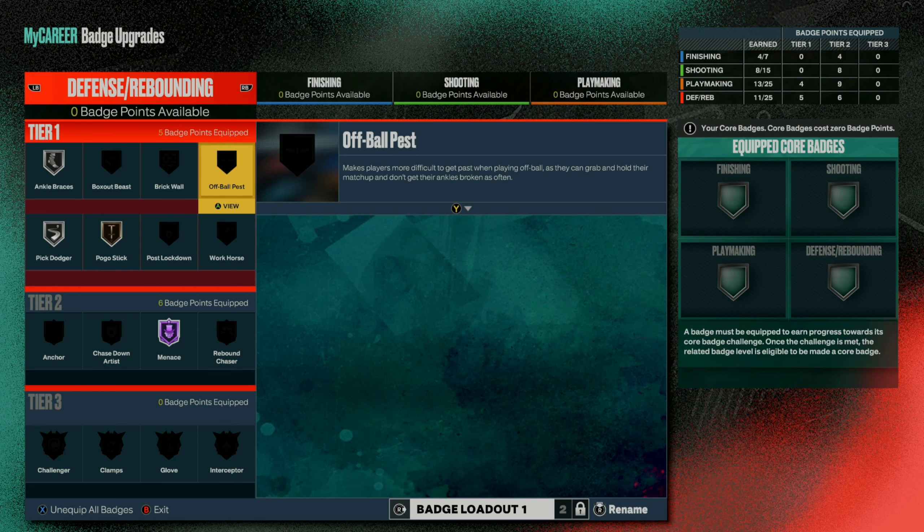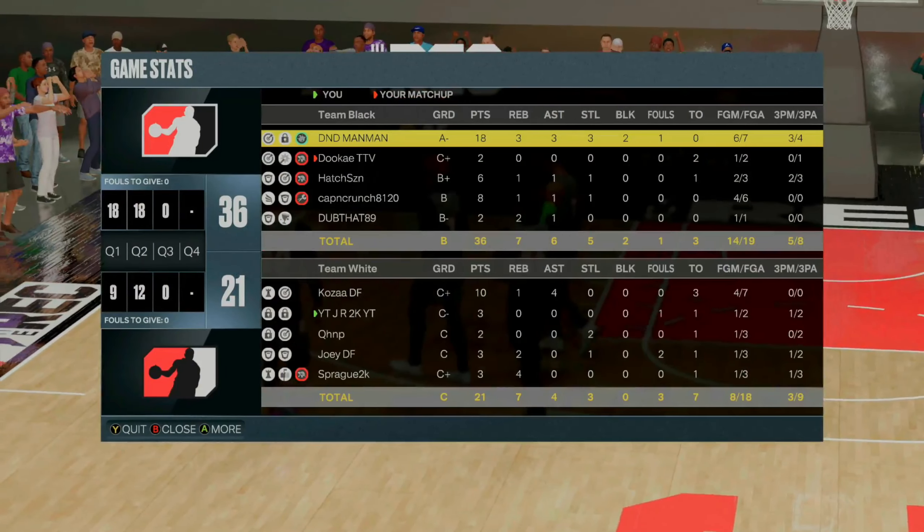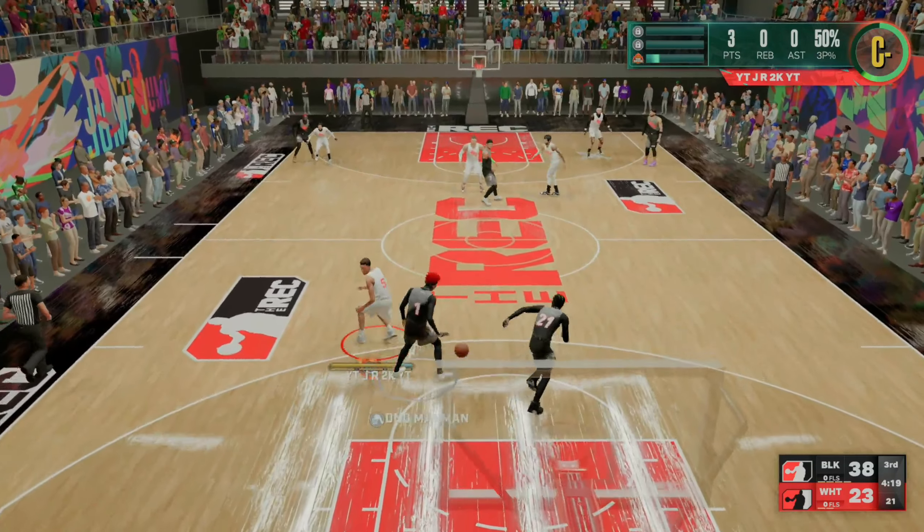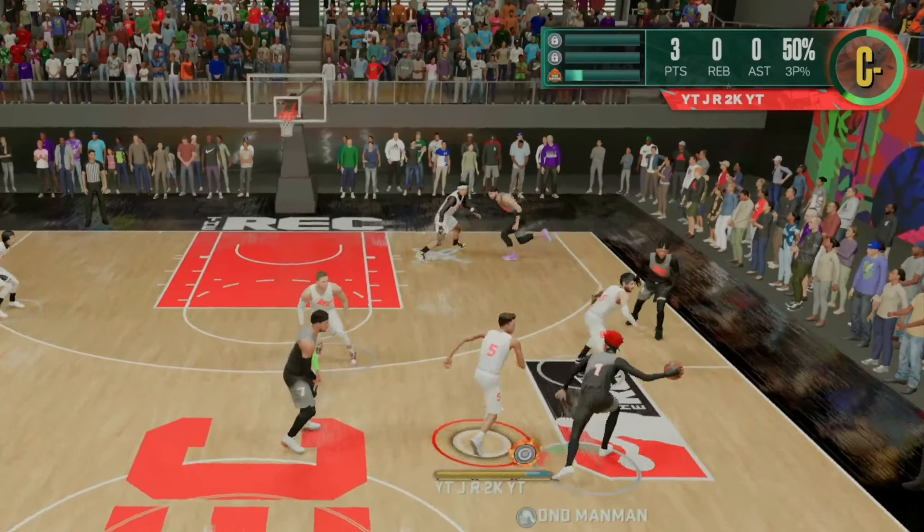Half of these clips come from my rec gameplay video posted a couple days ago. At halftime you can see this dude has 18 points — he's a purple rep six-nine demigod build. You'll see how we play good defense so he doesn't score in the second half and we make an insane comeback. I also have some park defensive clips we'll go over.